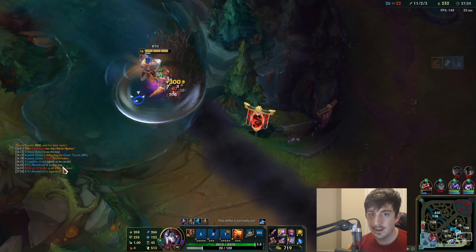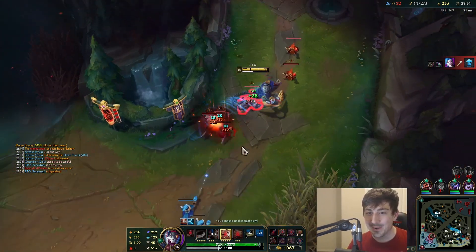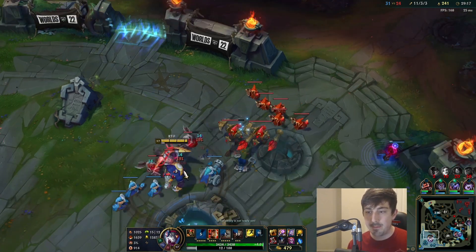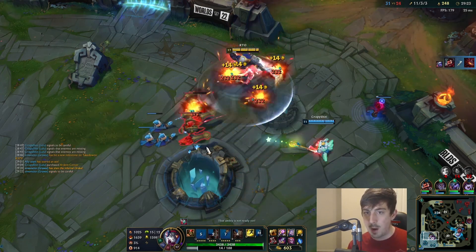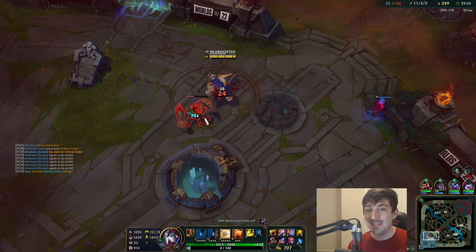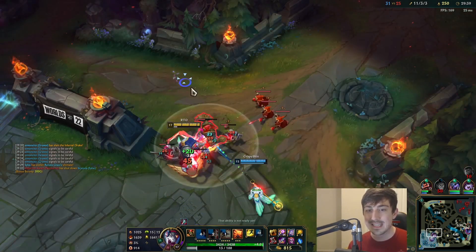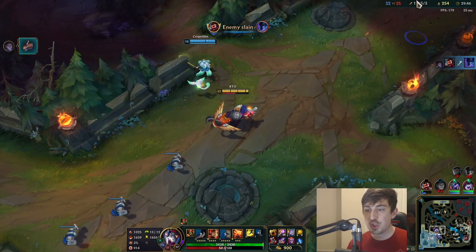I just burned you buddy, oh my god this is actually burning. Let me do the numbers — when I get the last item it's 17 omnivamp from Riffmaker, then another 10 from Immortius, so that's 27. Then you go get Ravenous — it's 37 omnivamp. With Conqueror it's even more healing, and Revitalize on top of that. So as long as I'm doing damage in fights boys, we are just healing up so much. An enemy has been slain — so much.